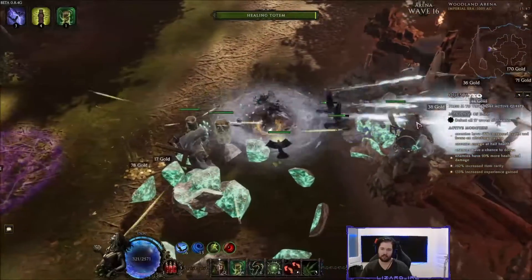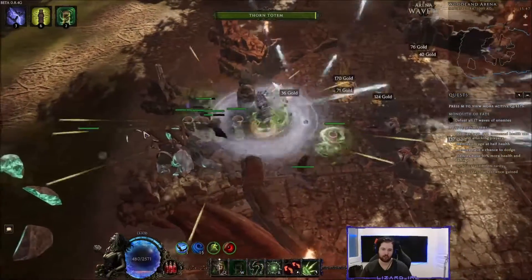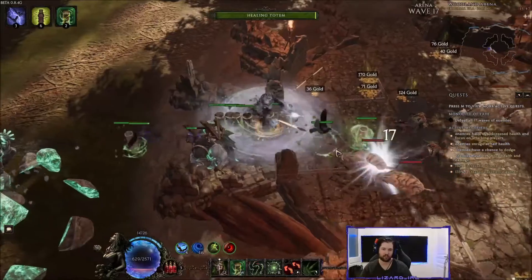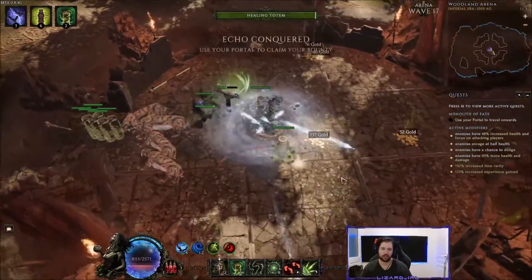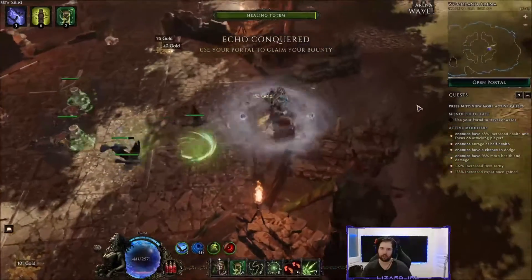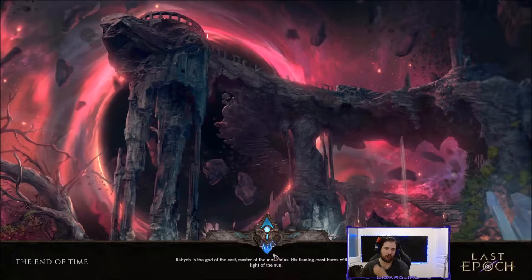You can see we can easily get 16–20 stacks, putting us at 60 percent dodge. With better gear you should also be sitting around 50 percent armor. Let me now go in and show how this build actually works.